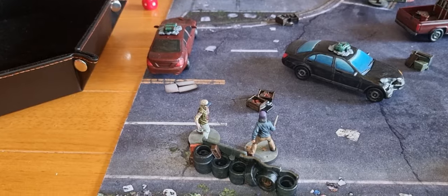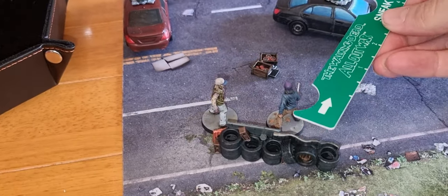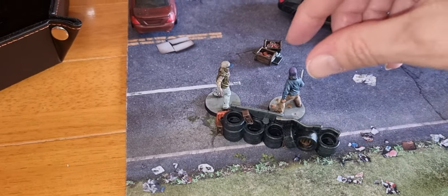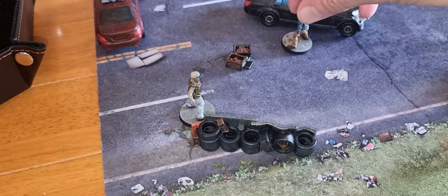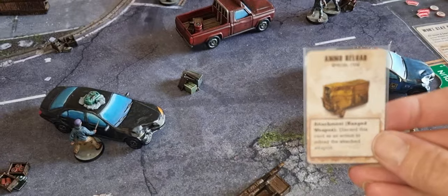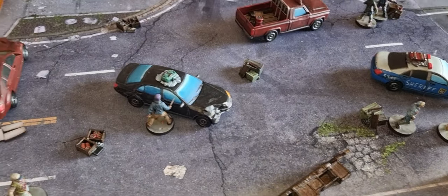Now for Sandra. Sandra isn't going to bother fighting — she's going to sneak to the car and search it. That gets us our first supply counter along with an ammo reload, which we'll put on her.